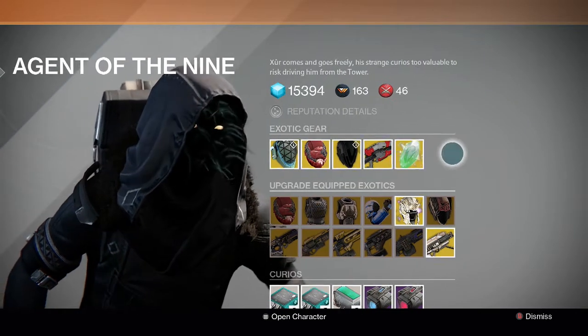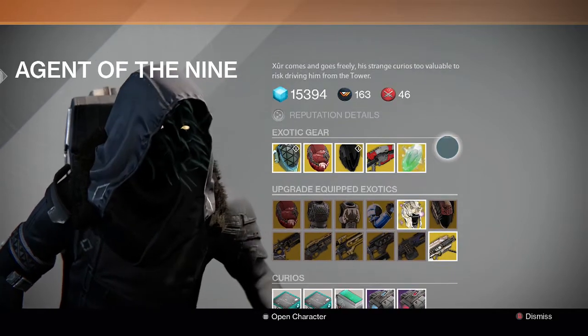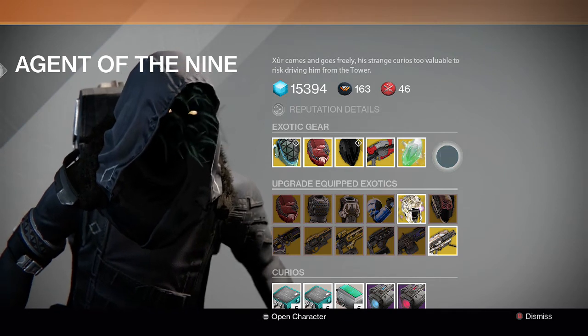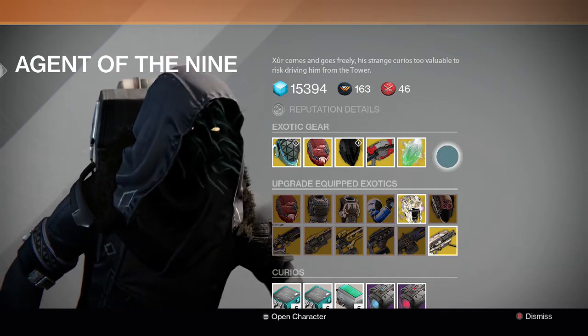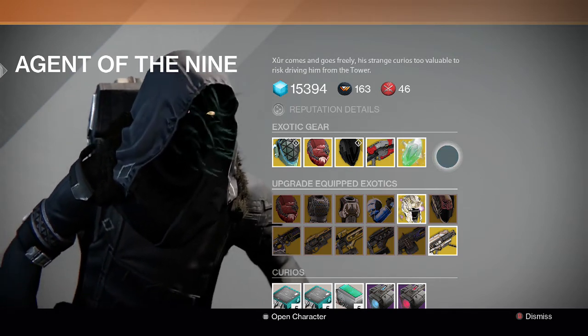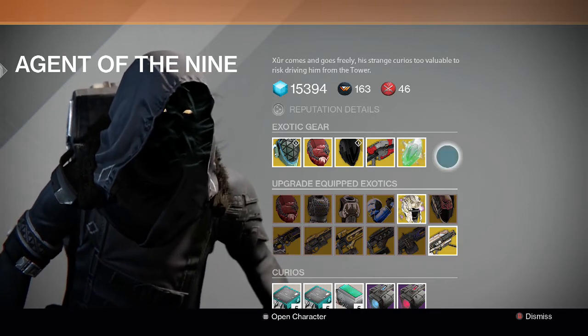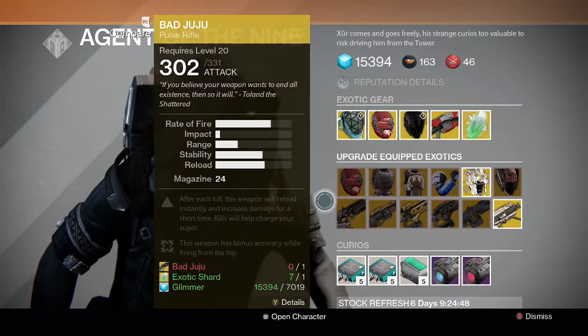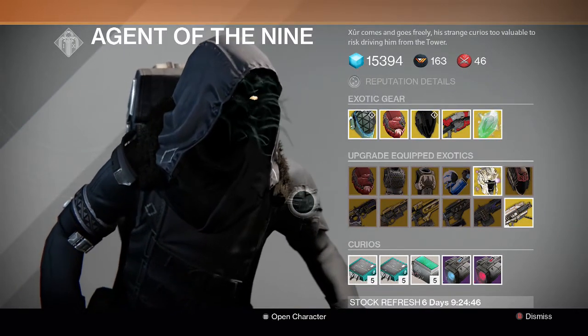Xur is also selling the exotic shard for seven strange coins but no engram again this week. Keep saving up your Mote of Light — I'm pretty sure he'll bring it back. The main use for Mote of Light right now is Iron Banner, whether you want to reforge weapons or buy the tempered bonus.